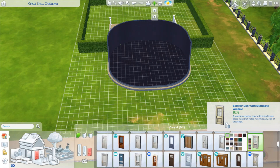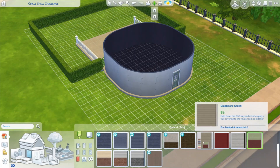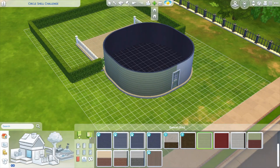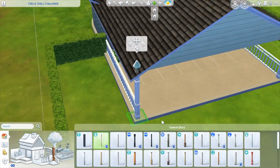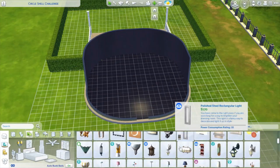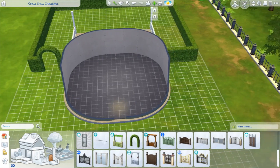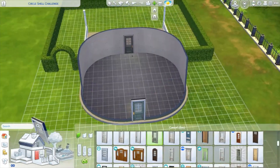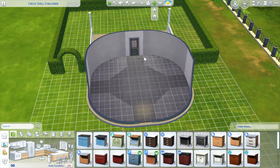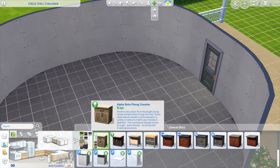I also realized I'd been playing with nighttime lighting because this is being built in my legacy challenge save, and I should probably turn it to daytime so you can actually see things properly. I ended up with a greenish color on the outside and then this orange-brown and kind of neutral whites and tans on the inside. I wasn't sure what color to go with, but I just went neutral — like it's a house being staged to sell.